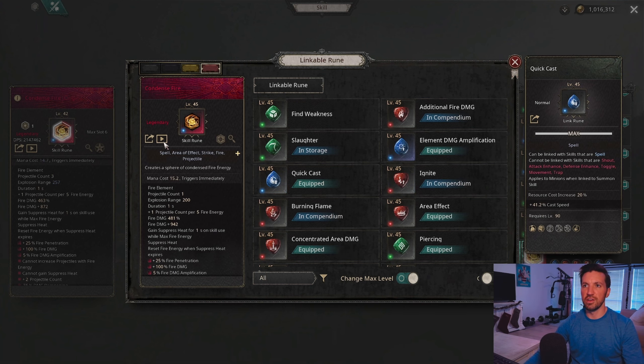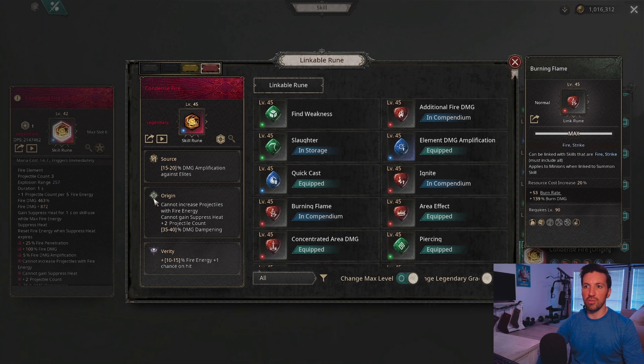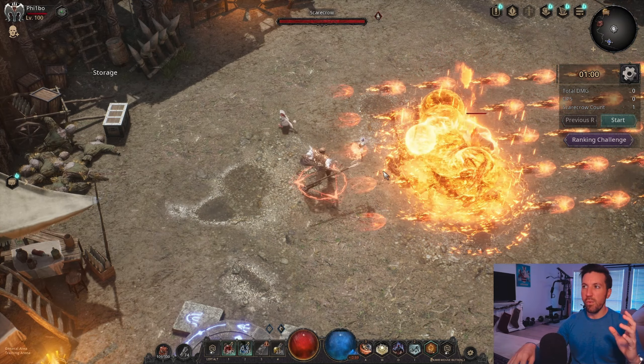Condense Fire creates a sphere of condensed fire that after a period of time will explode doing big damage. By default you only get one projectile, and for every additional five energy you get additional orbs. Once you reach maximum fire energy you get the suppress heat debuff, and after one second your fire energies are removed along with the projectile count. The awakening we use is Origin, which gives you a constant plus two projectile count instead of scaling with fire energy, but applies up to 40% damage dampening. This isn't a big problem because the orbs spawn directly on the enemy and their damage overlaps, so three orbs will all hit and deal far more total damage.